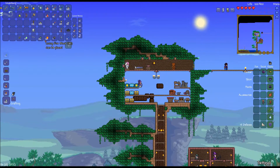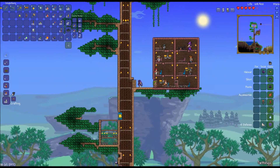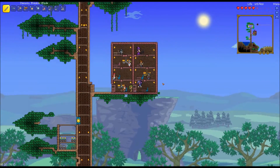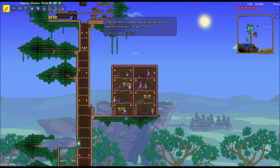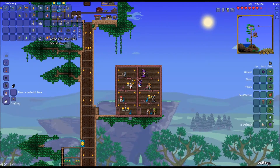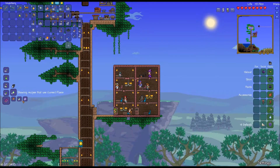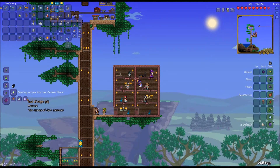Let's take a look - living fire blocks. Where's the guide? He can tell me what they can be made into. Mr. Guide! Tell me! Crafting - how to make these. Place material here. Oh no, this is a replacement! The material can be used to make spell tome, cursed flames - oh! It can be made into souls of night? Nice, okay.